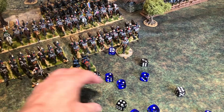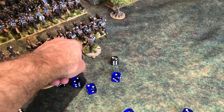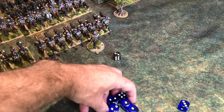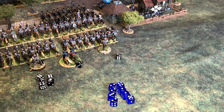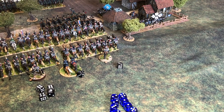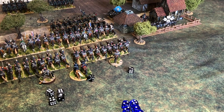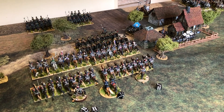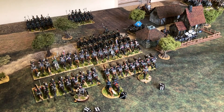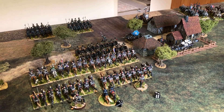Not a bad roll for the Prussians - they have caused four casualties. And remarkably, the French, despite having a significant superiority, have only caused two. We'll assume it was four-two. So the Prussians still win convincingly - they take the ground and force the cuirassiers back.